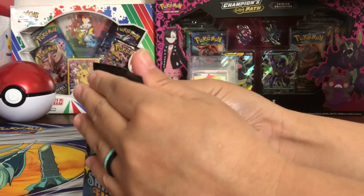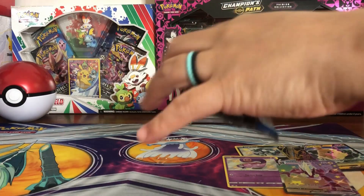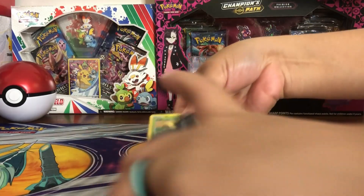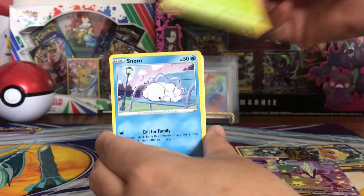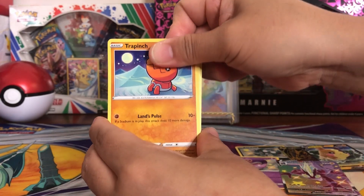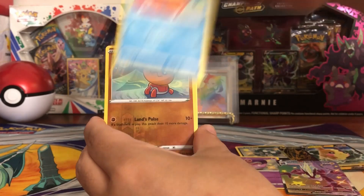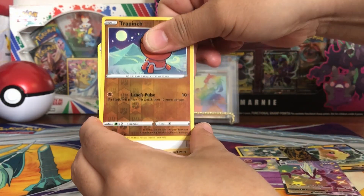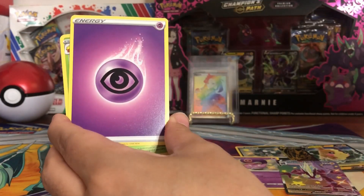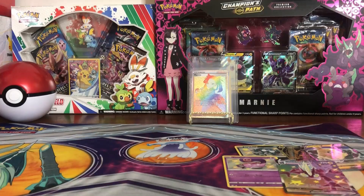You win, you win. Come on Charizard! Gossifleur, Snom, Gossifleur, Trapinch, Nickit, Buzzwole, Trapinch, reverse — Professor's Research, Energy, Eldegoss, Luxio, Ball Guy. Not bad.